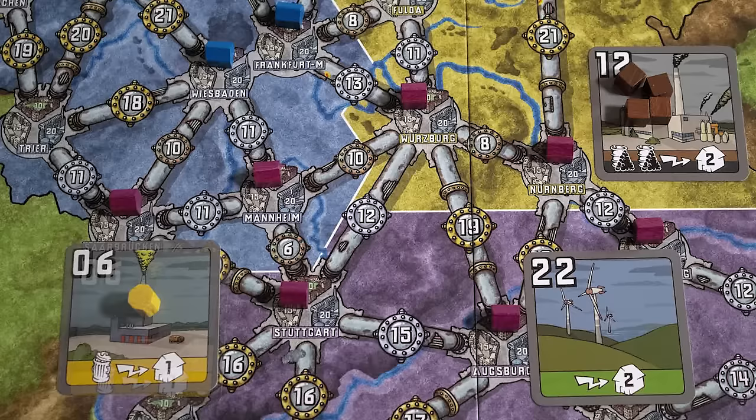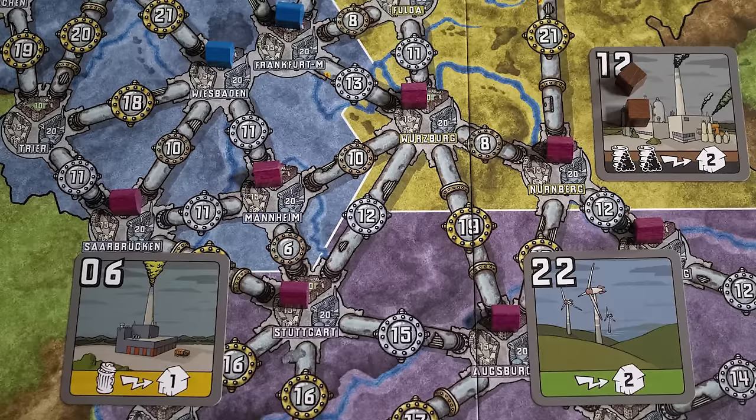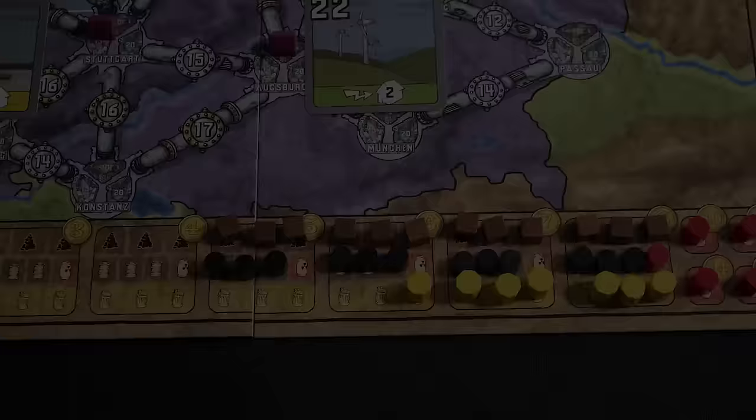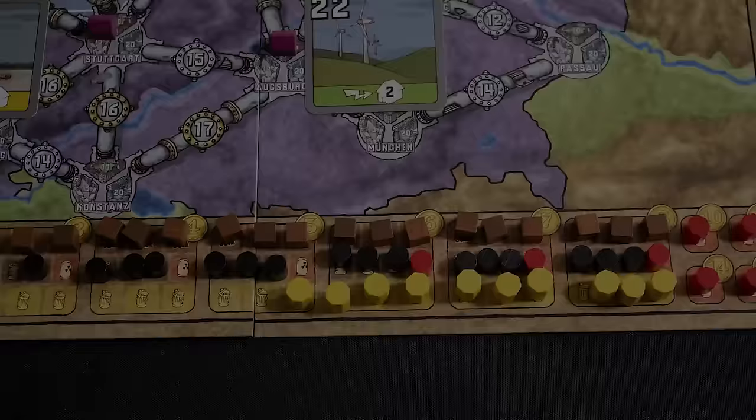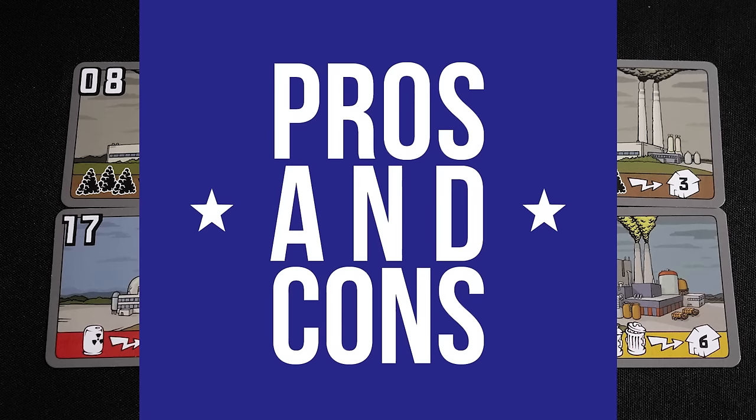Then you may power the regions you currently have houses in. Each plant has a required fuel and shows how many houses it powers. We spend one garbage to power one city, two coal to power two more, and the sustainable one powers two by itself. We consult the chart and get 64 money for doing that. We then restock the market — after checking the board, we add five coal, four oil, three garbage, and two uranium to the market.